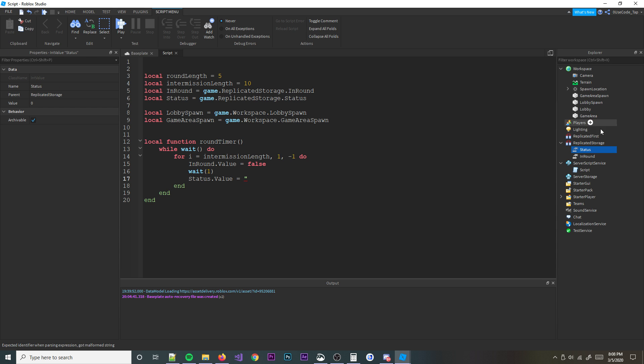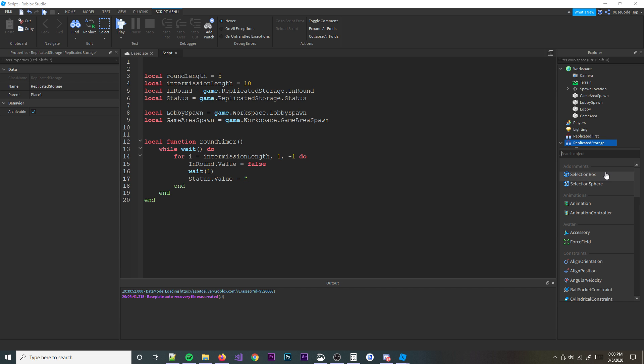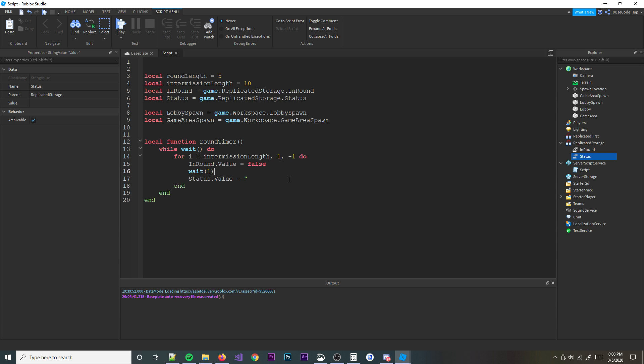Actually, status should be a string value — my bad. So delete the int value for status and put a string value instead, renamed to status, because we're going to put in different text information. So we set status.value equal to 'Intermission ' concatenated with i and ' seconds left'. We formatted it nicely so it'll look all good — like 'Intermission 5 seconds left'. That's pretty much it for the intermission countdown.